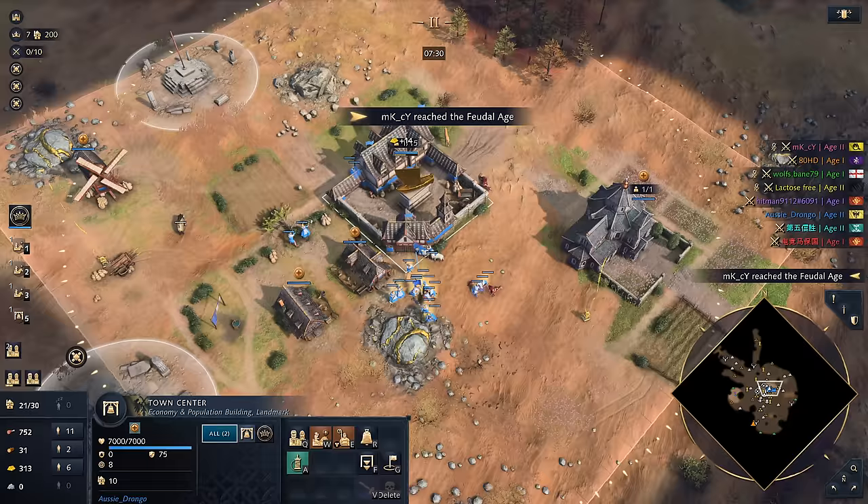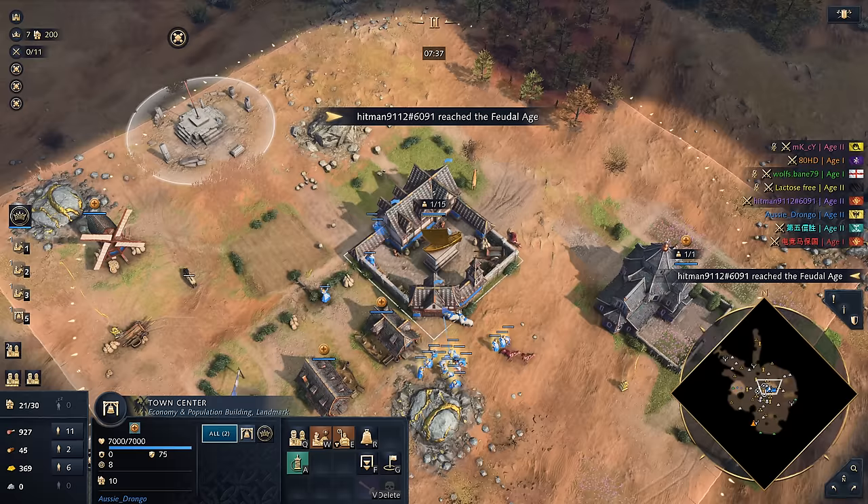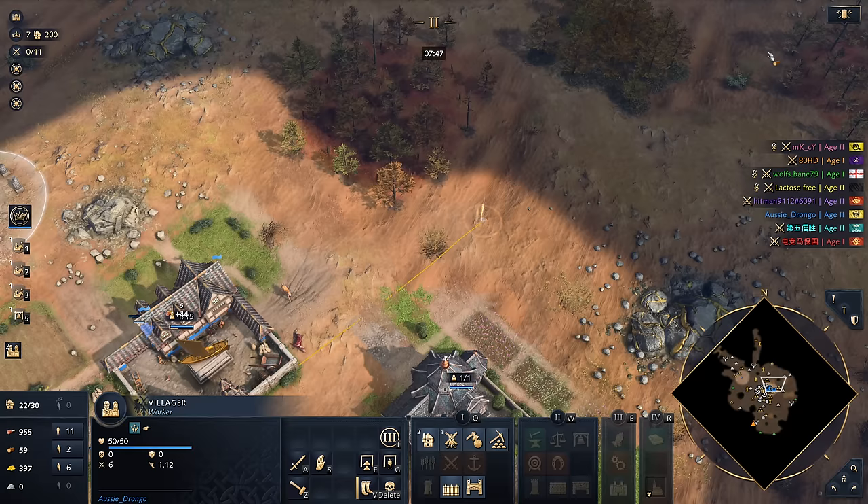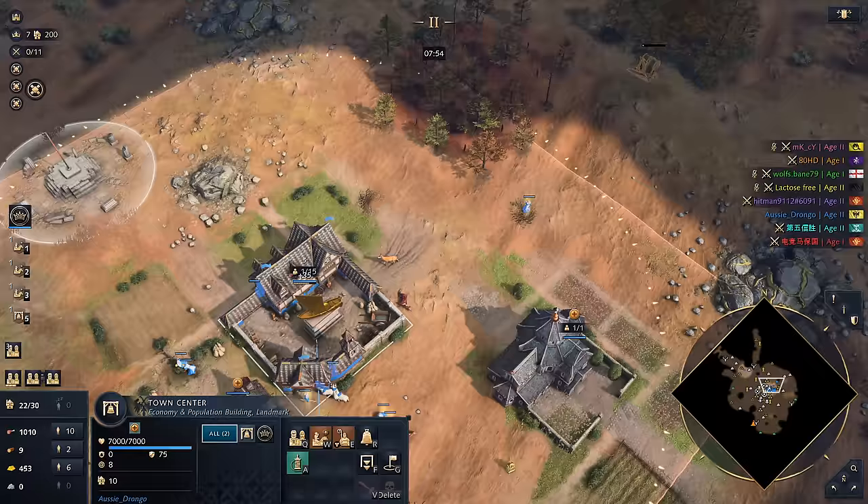Now we're going to need to add in a lumber camp as well. So we've spotted out our nearest neighbor. For me, the priority is just going to be about getting to Castle Age — we want to get there. Do I want to put a mining camp down here? I feel like I might want to do that, but it might be a good idea just to hold off. I'm lacking resources at the moment, but we've got a little bit. So I'm going to go put this lumber camp down over here.